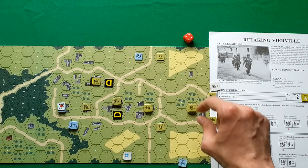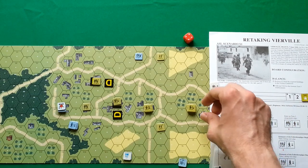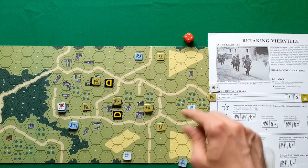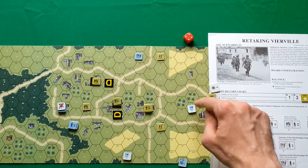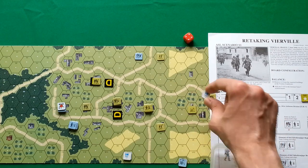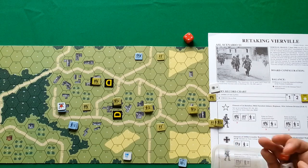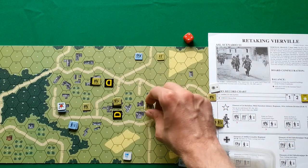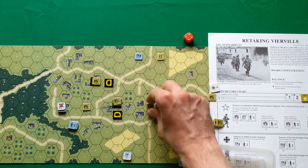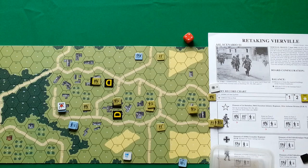Starting with the rally phase for broken units. One unit with morale 8 — we rolled 9, minus one for the leader and minus one for the building, so they are rallied. Next unit — rolled 7, minus one for the building and minus one for the commander, plus four gives 9, which is bigger than 8, so they are not rallied. Another unit — 4 plus 4 is 8, minus one for the building is 7, so they are rallied.